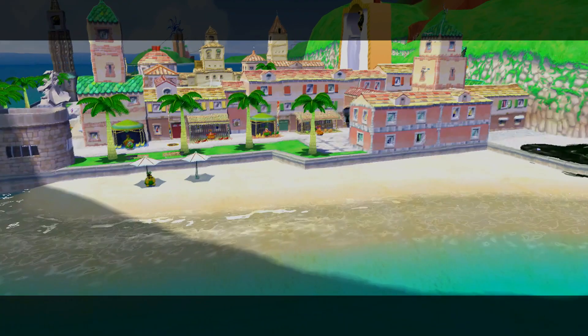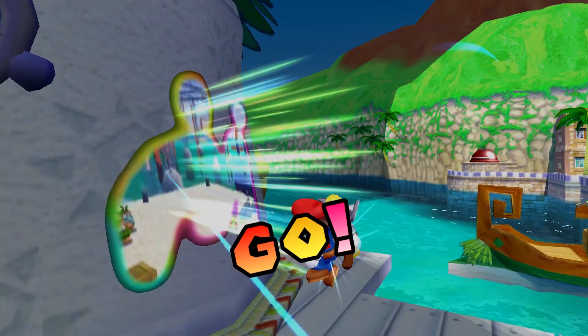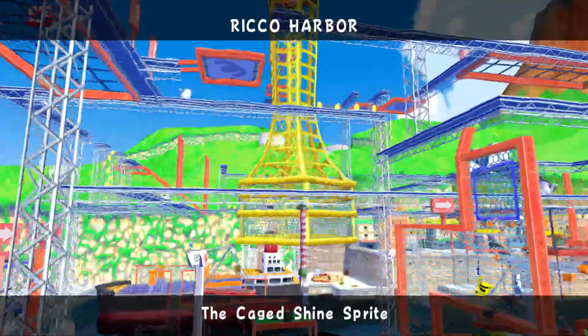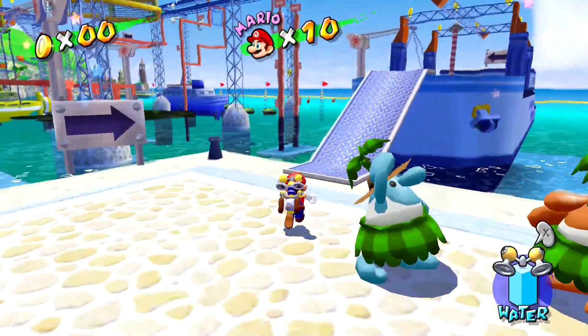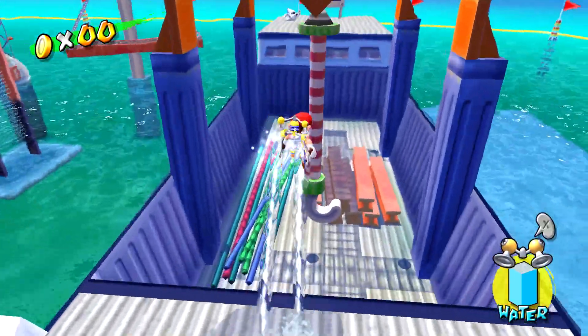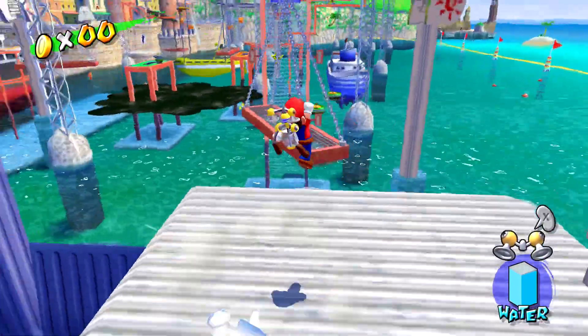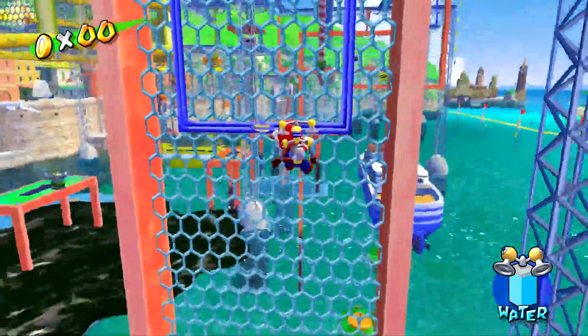Let's go ahead and do another mission. Mission 3 — the Cage Shine Sprite — another one of my favorite missions in the game. This one's just so fun. Big area to explore here, really fun level. There's a lot of different ways you can go about doing this one. Your goal is to get in the middle and go up to where the cage is. A lot of different pathways you can go with this one.